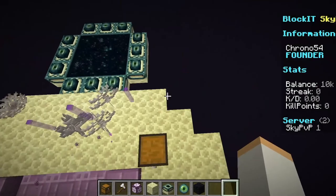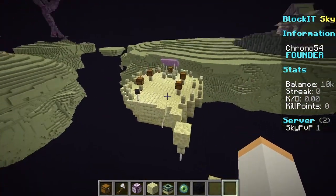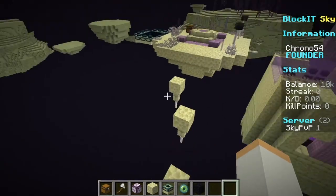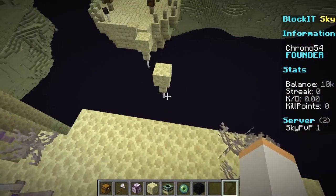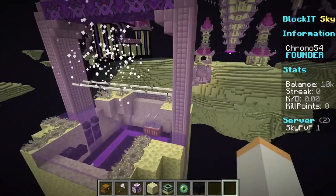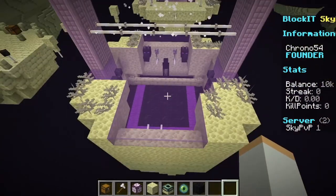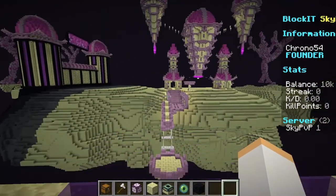We're going to have a shop somewhere around here. Here's going to be crates. If you were able to parkour to this end island, you're probably going to be able to parkour to this. There's a secret shop here — I can't really tell you how to get in there, or it wouldn't be a secret.